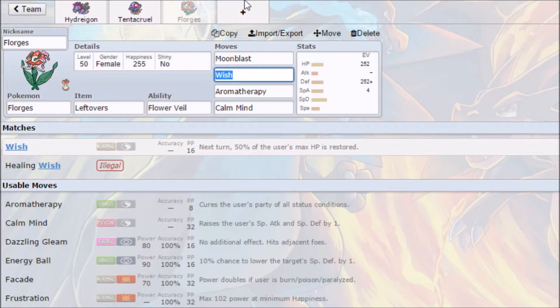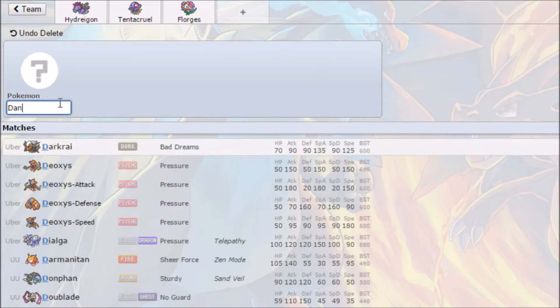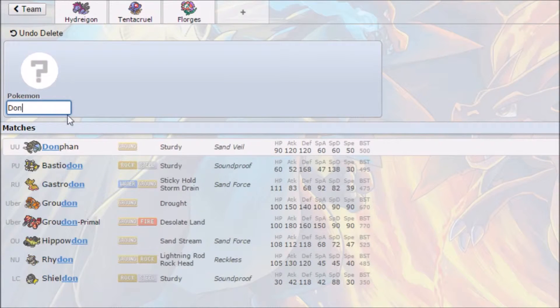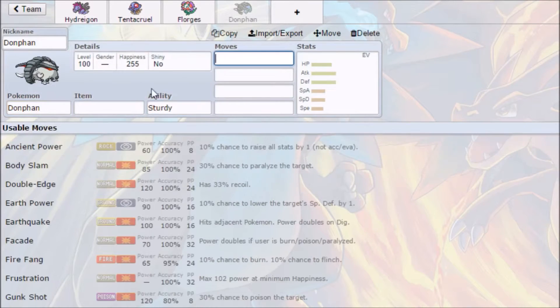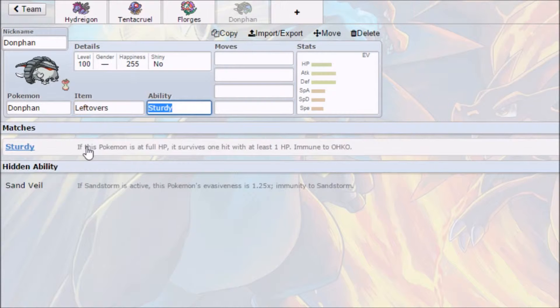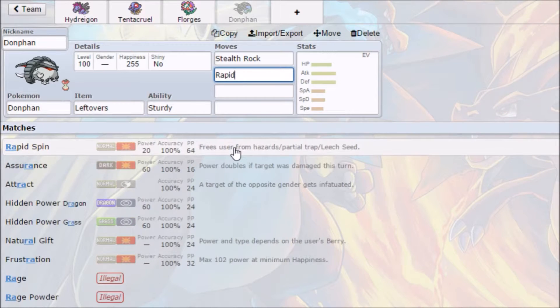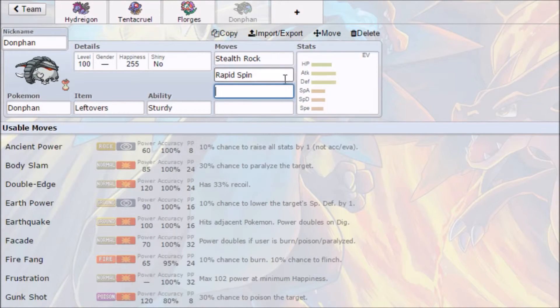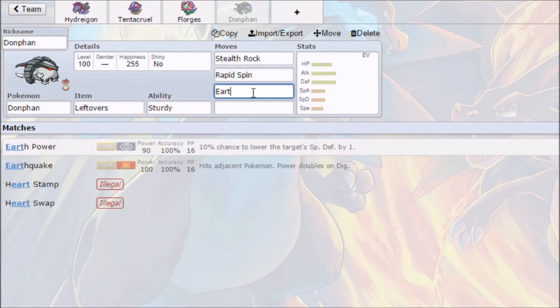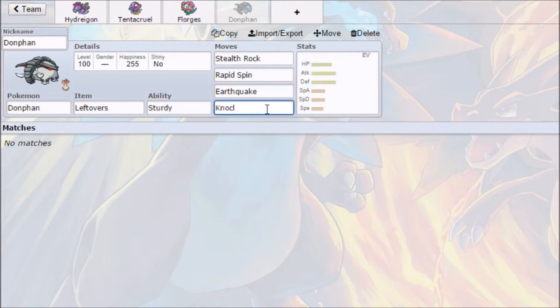We want a Rapid Spinner or Defogger, and we also want Stealth Rocks. Something that speaks out to me is Donphan, because that gives us Sturdy. We can give it Leftovers and add Stealth Rock and Rapid Spin — that gives us our hazard setup and our spinner. We can also chuck in Earthquake as a STAB attack, and Knock Off for utility.